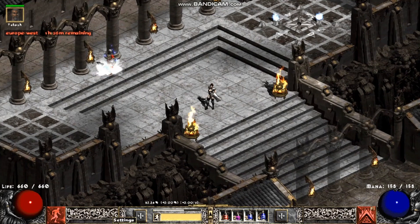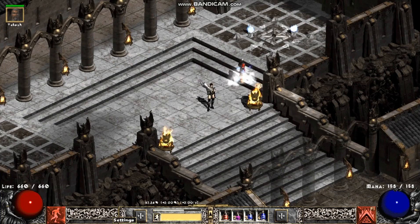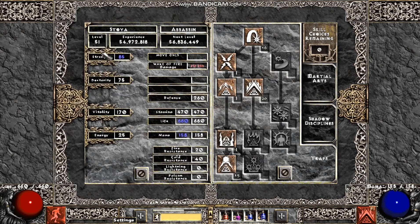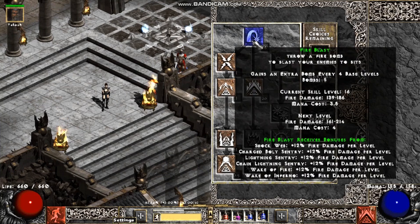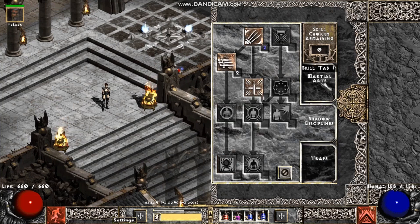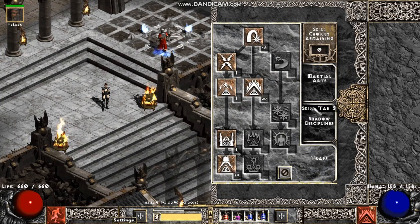This is a guide on how to level your trap assassin - Wake of Fire and trap scene - effectively. I'm going to start with the skill tree. Your skill tree will look like this when you hit x4 nightmare. I'm level 51, probably a bit higher because I manually leveled this. When you hit x4 nightmare you will have 20 Wake of Fire, 14 Fire Blast, and 14 Chain Lightning Sentry.